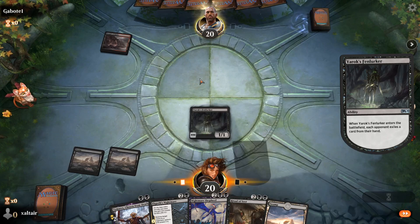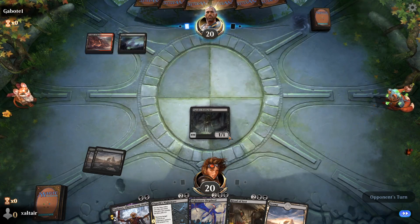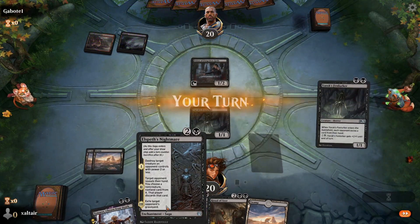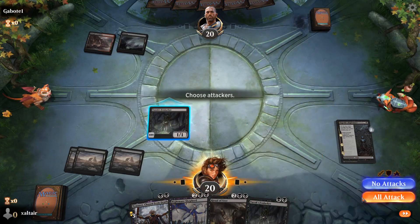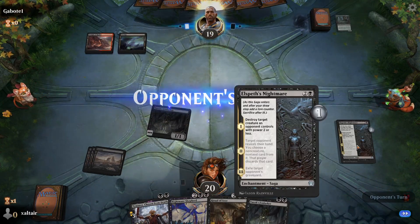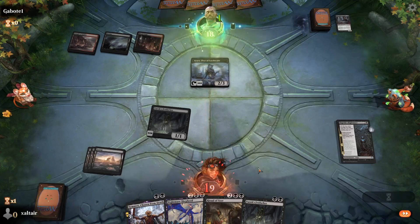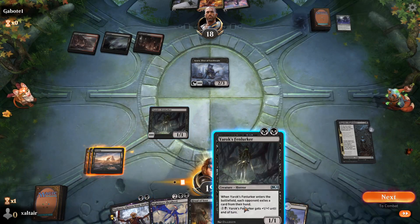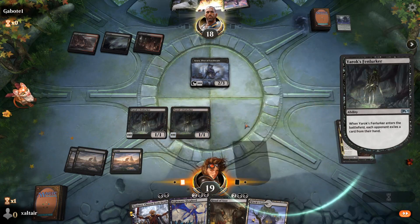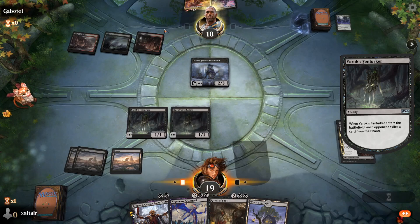The third chapter of Elspeth's Nightmare exiles the opponent's graveyard, which is very important in the current metagame because many people play escape cards like the titans Uro and Kroxa. This opponent appears to be playing a Rakdos sacrifice deck, so being able to remove their graveyard is critical. We're going to destroy this creature, which is quite annoying, and next turn we can take something from their hand and exile more.